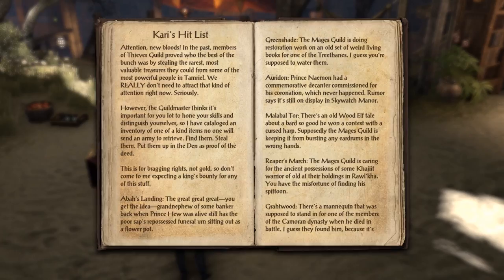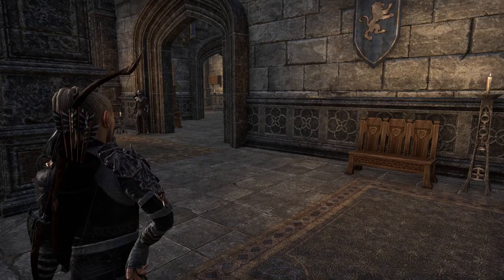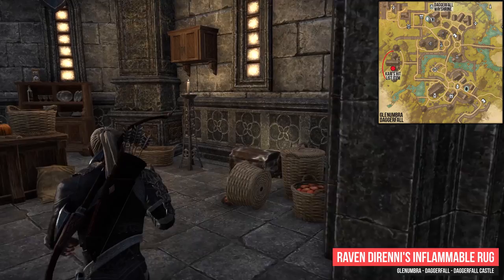We will start our Thieves Tour in Glenumbra in the city Daggerfall. Go to the western part of the city and enter the Daggerfall Castle. Raven de Renis' Inflammable Rock is located inside a storage chest in the southern part of the castle.